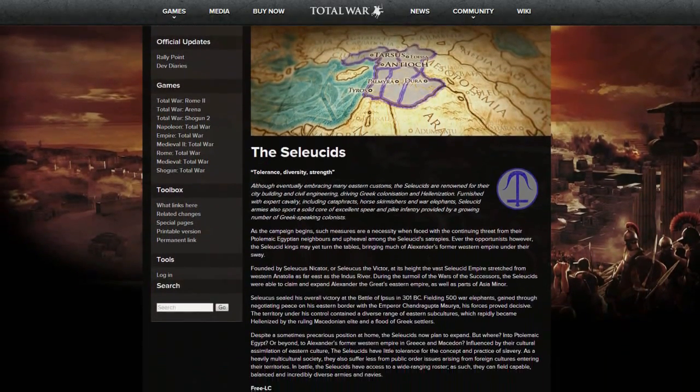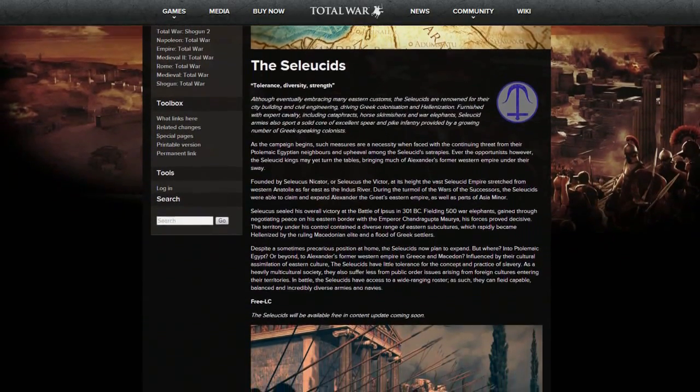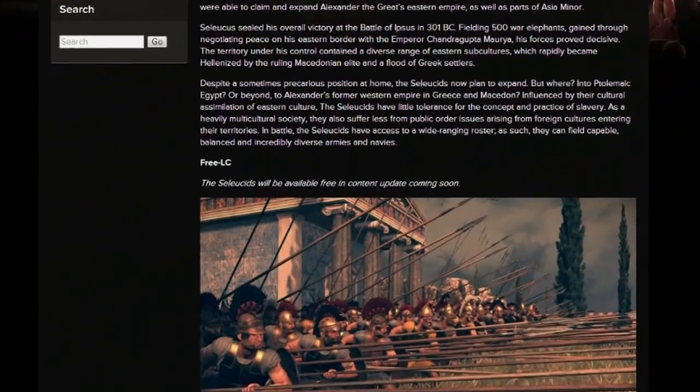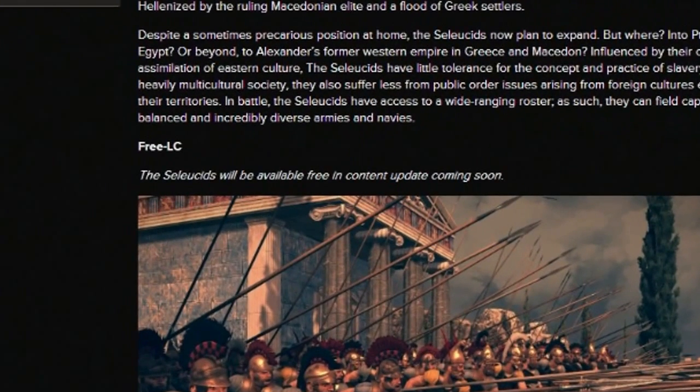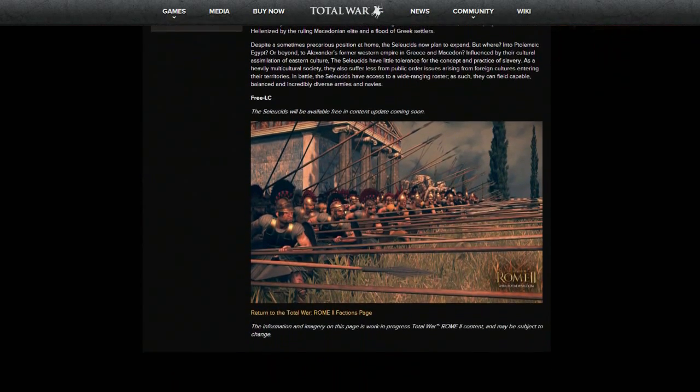They're adding the Seleucids as a playable faction quite early on in the release of the game. The faction will be available as free DLC as long as you've bought the game, and it's the second faction that Creative Assembly are giving away with Rome 2 — the other faction being Pontus of course.